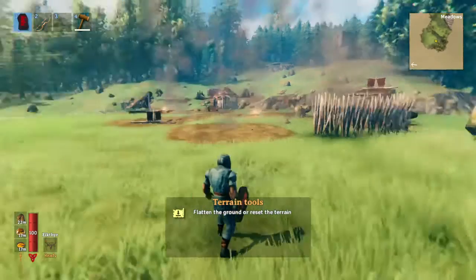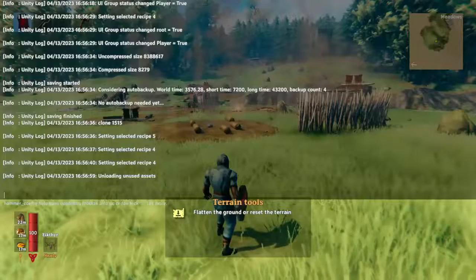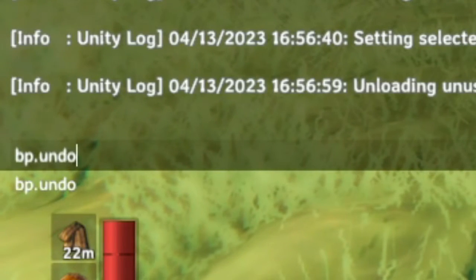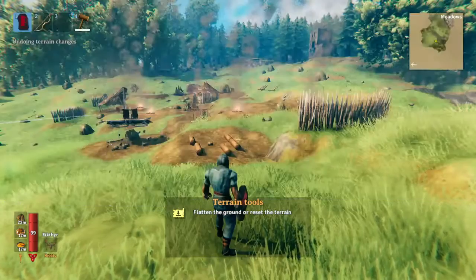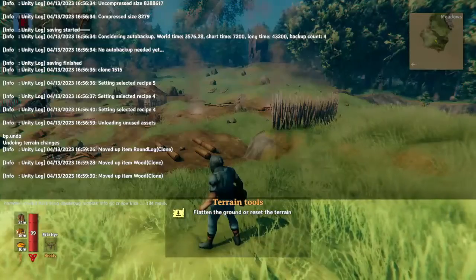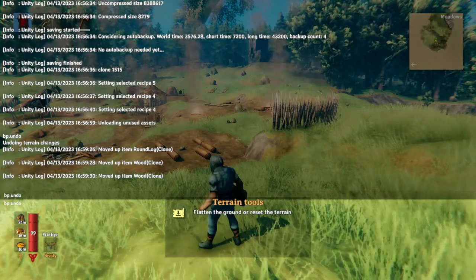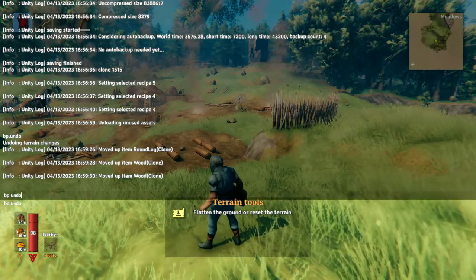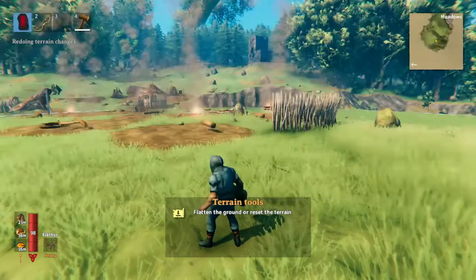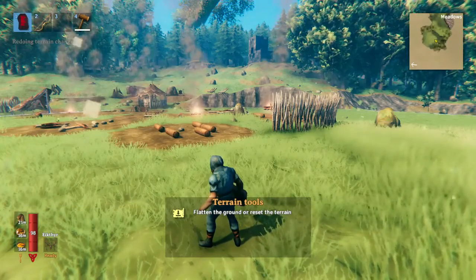For example, let's say I flatten everything by mistake. All I have to do is type bp.undo, and then look at that — it just pops everything right back to how it was. If you ever freak out, all you have to do is type bp.undo. And then if you undo it but you actually want to redo it, all you have to do is type bp.redo and it'll just revert back to what you did.